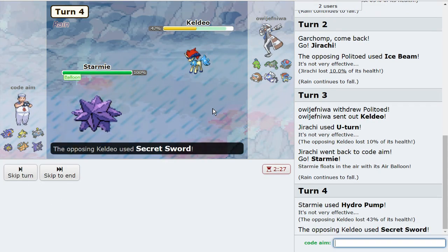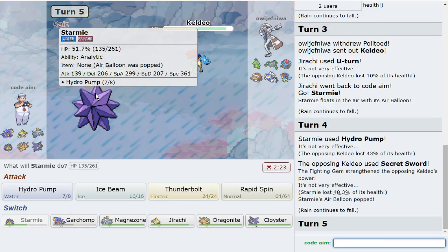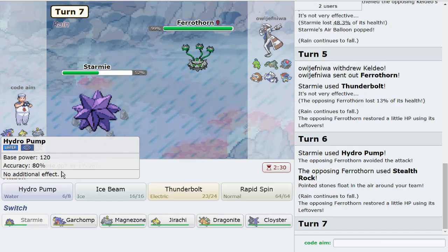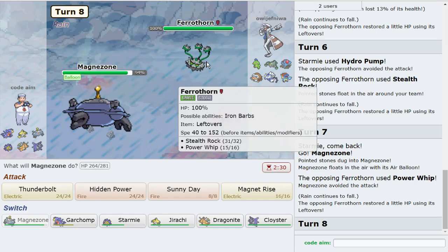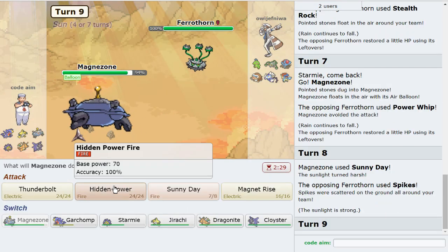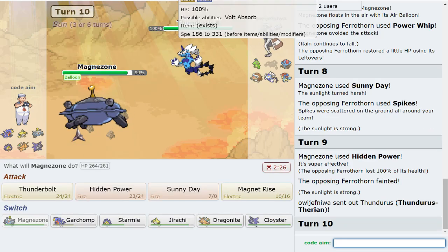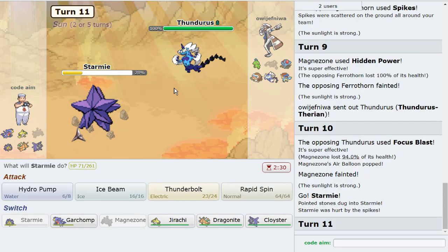I'm gonna click Hydro Pump here. I think they do the same thing. I just click Secret Sword, which is fine. We've got the thing in range of Extreme Speed and Earthquake at plus one, which is pretty cool. I'll click Thunderbolt the following turn. I can easily pivot into Mamoswine, so I'm gonna click Magnezone — it didn't work out. Now I'm gonna trap them. I can rapid spin away those hazards later, so I'm not too worried.